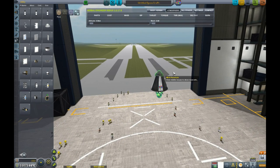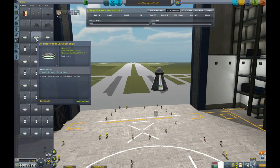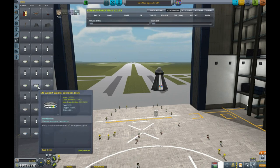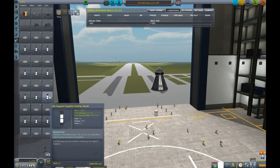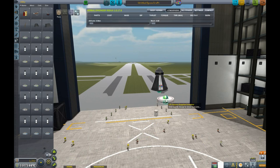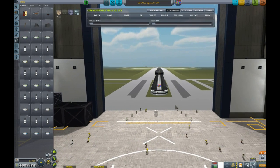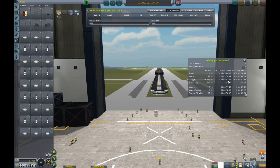We are going to need a little more battery power. Let's go ahead and throw a battery pack up on top. Actually, we are going to put some life support on here too — we are going to need that. There is a generic life support container — it comes with everything. We don't need the large one, just this one. This is going to give us life support for 312 days, so we will be golden.